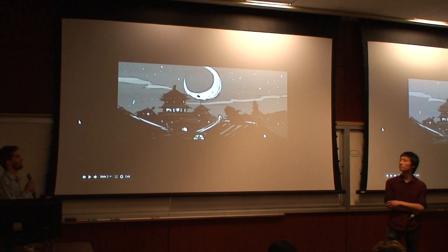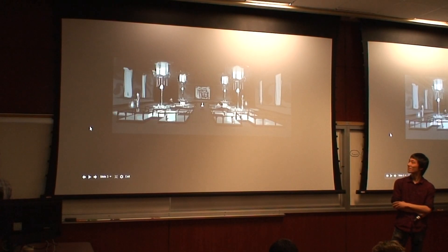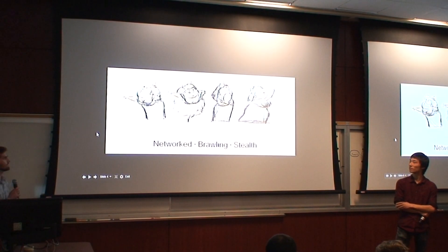You are a legendary ninja master looking to steal a magical elixir. However, when you break into the temple where it's located, you find it's heavily guarded and you're not the only one seeking the elixir. This is Sneak to Slim.